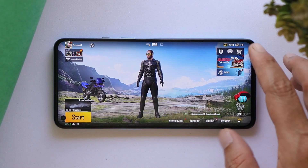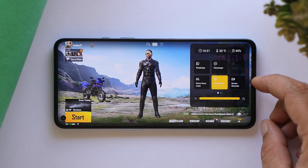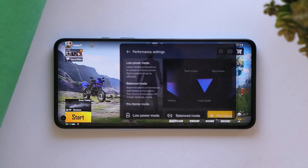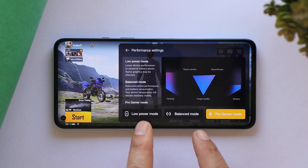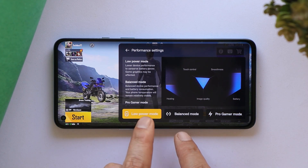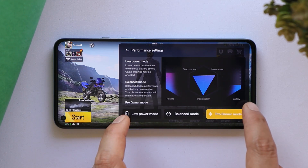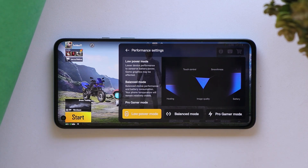Now let me show you what changes they have done with this latest Game Space application. When you launch a game and swipe from the top-right corner, you get the gaming toolbox, which now has a new option called Performance Settings — this was not present on the previous build of Game Space. Here we have three different modes: Low Power Mode, Balance Mode, and Pro Gamer Mode.